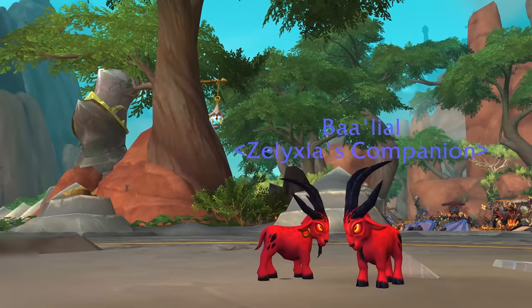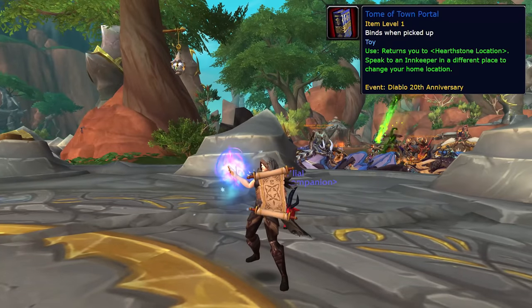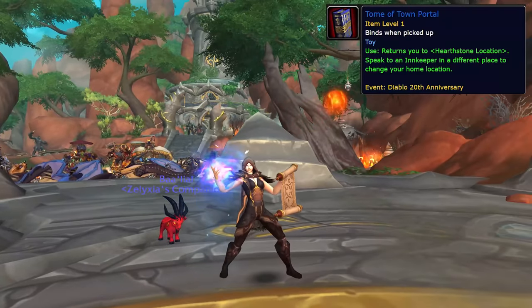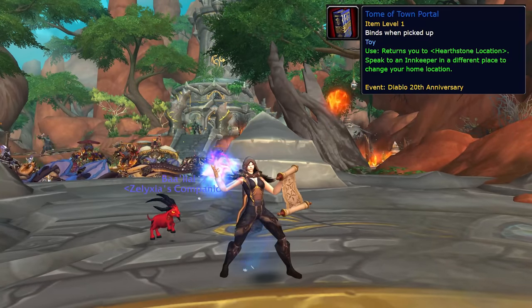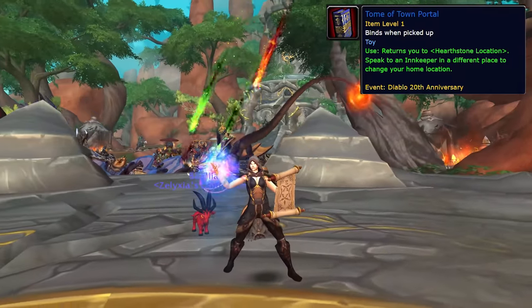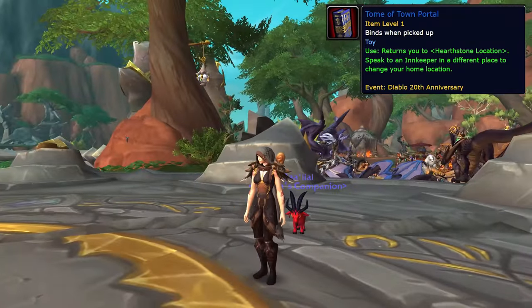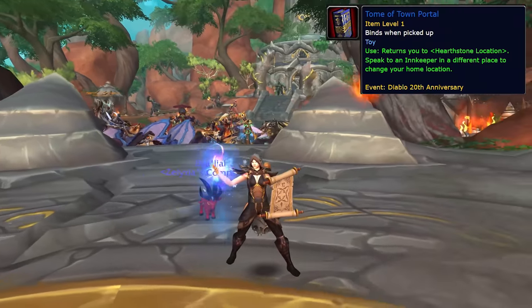There are three different toys that you can get from these Goblins. The Tome of Town Portal is a cosmetic Hearthstone toy — it shares a cooldown with the rest of your Hearthstones. This is also something that was available from an older Diablo promotion, so you may already have it. But they've taken this opportunity to update the visuals on it, so it used to be just a standard green casting animation and now it looks much better and more Diablo themed.